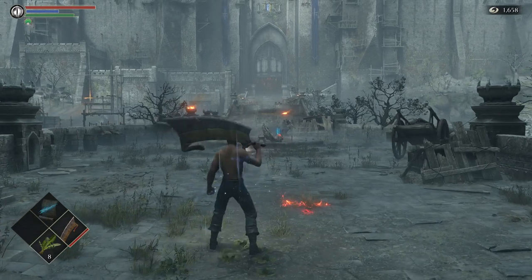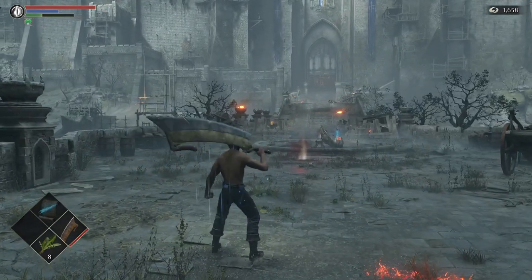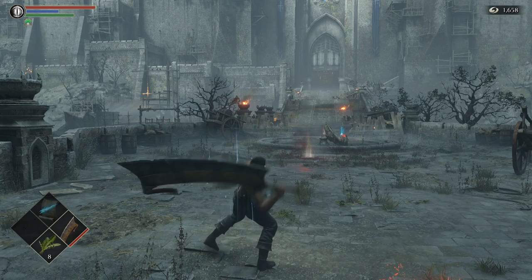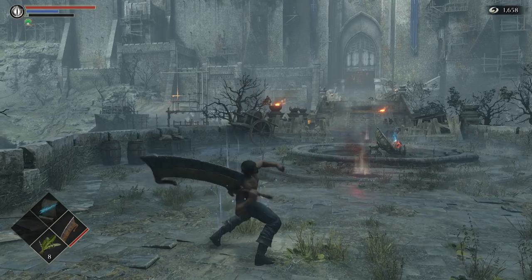Move set starting with R1 — it just kind of does a slash slash, there is no combo. R2 — bam, bam, no combo.